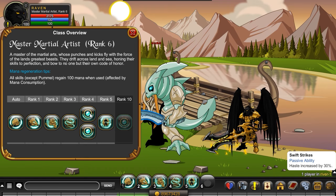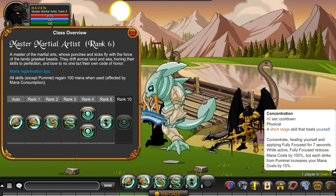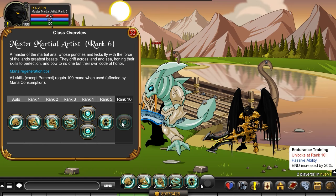At Rank 4 you have Swift Strikes, a passive ability where your haste is increased by 30% and your dodge is increased by 30%. At Rank 5 you have Concentration, the ultimate — this is a short skill that heals yourself. Rank 10, which I haven't ranked up to yet — I'm only Rank 6 — increases your endurance by 20%.